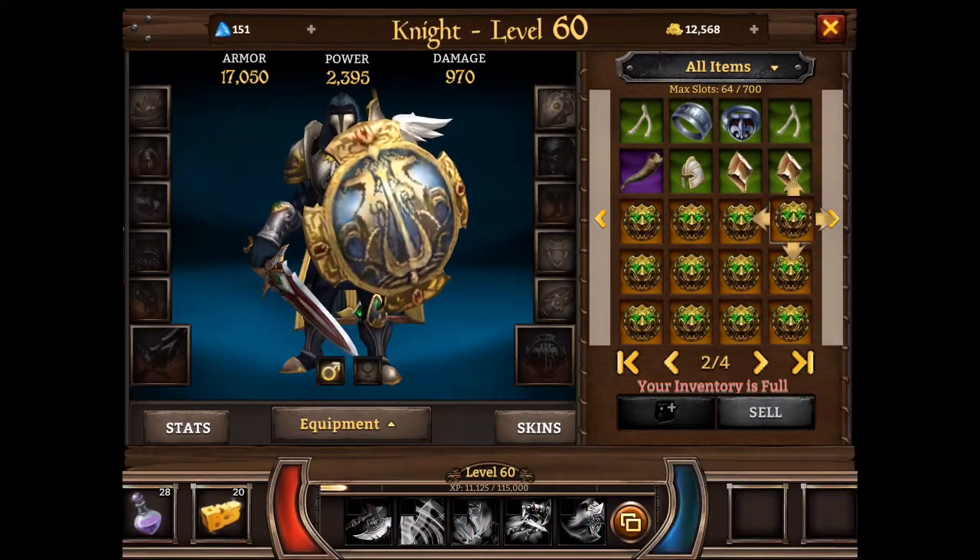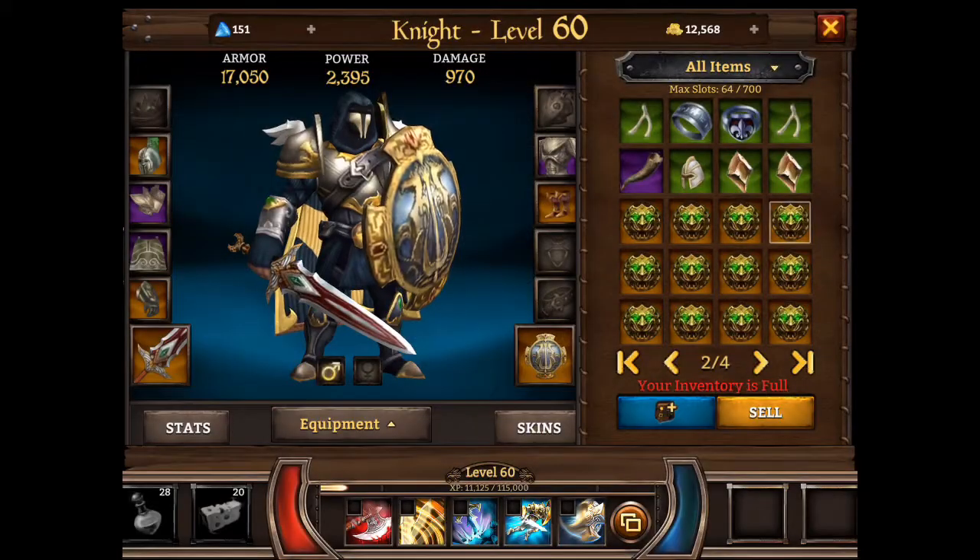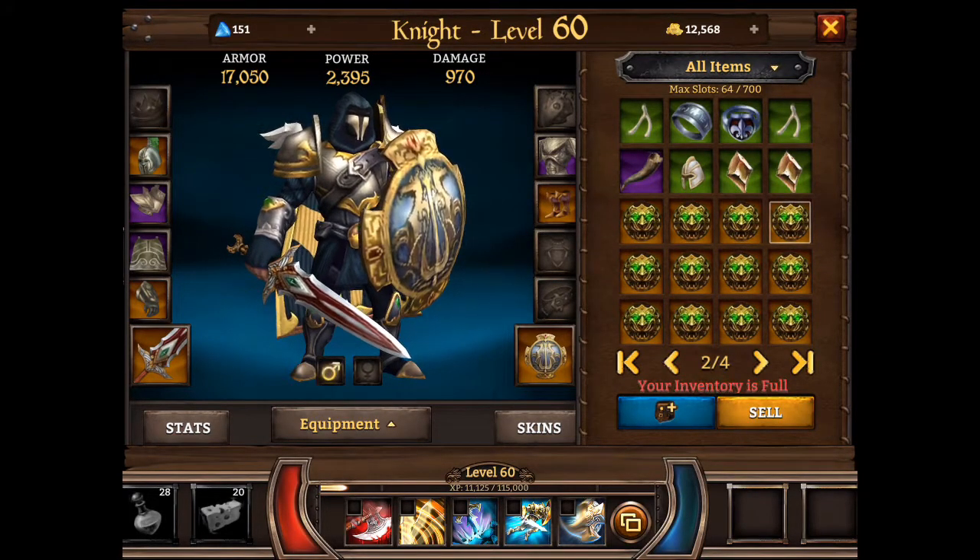This outlined lockbox is the one we just got right now. Let's go ahead and open all of these and see what rewards we get.